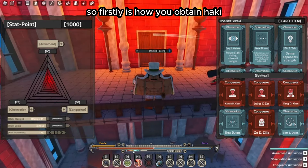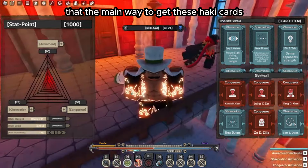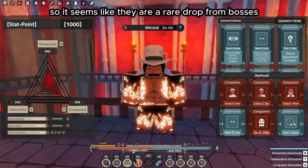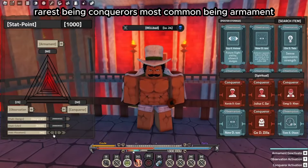First, how you obtain Haki. The Rell brothers said the main way to get Haki cards would be through fighting bosses. They are a rare drop from bosses, with the rarest being Conqueror's and the most common being Armament.